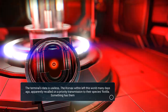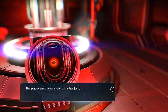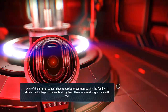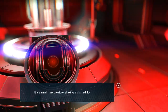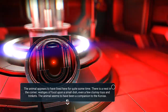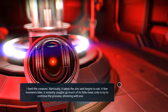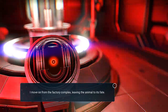The terminal's data is useless. The Corvax within left this world many days ago — apparently recalled on a priority transmission to their species for the Tila. Something has them worried. Probe factory logs. The place seems to be more than just a factory — it's a home to the Corvax who lived within its walls. It appears they were experimenting with autonomy from their collective. One of the internal sensors has recorded movement within the facility — footage of the vents at my feet. There's something in here with me. I shine a light upon it. It's a small hairy creature, shaking and afraid. It cries out. The animal appears to have lived here for quite some time — there's a nest in the corner, vestiges of food upon a small dish, even a few clumsy toys and trinkets. The animal seems to have been a companion to the Corvax. My scanner tells me the creature is gravely ill. It'll die no matter what intervention occurs. Feed the animal — ten zinc. I feed the creature. Nervously, it takes the zinc and begins to eat. A few moments later, it violently coughs up much of its little meal, only to try and continue, shivering with every mouthful. I move on from the factory complex, leaving the animal to its fate.